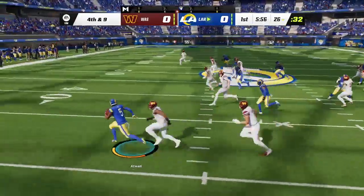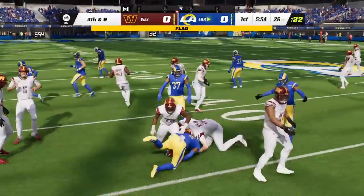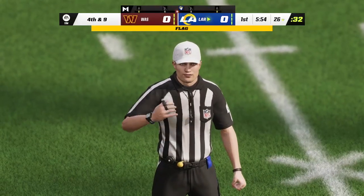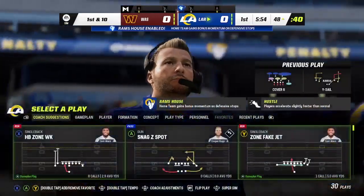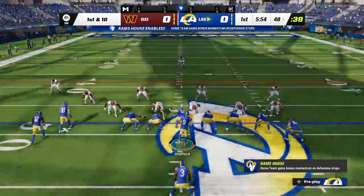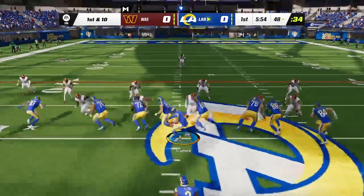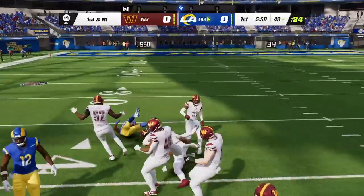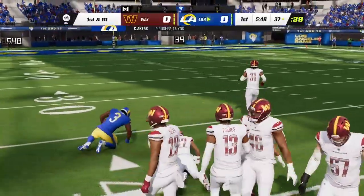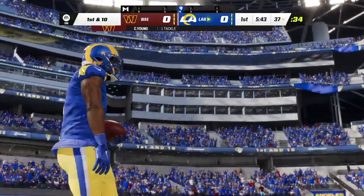Fielding just inside the 30 — a flag on the face mask, and that's going to cost him 15 yards. Sometimes it'll go unnoticed, but that one pretty obvious for everyone to see. Stafford's going to give this to Akers and he's tackled inside the 40, not quite to the 35. It's a gain of 11 and a first down for L.A.